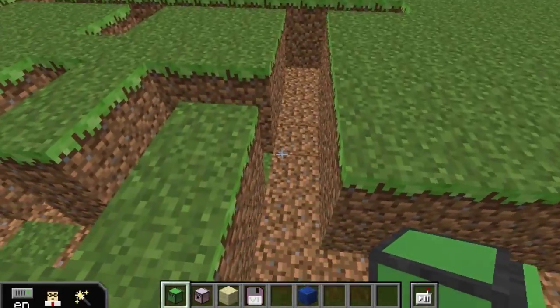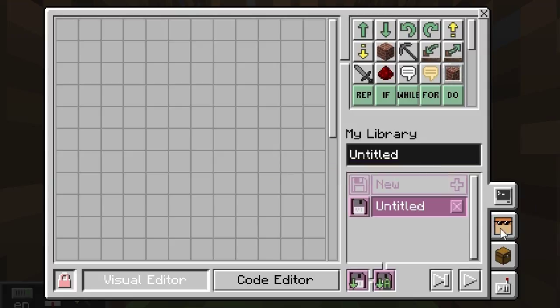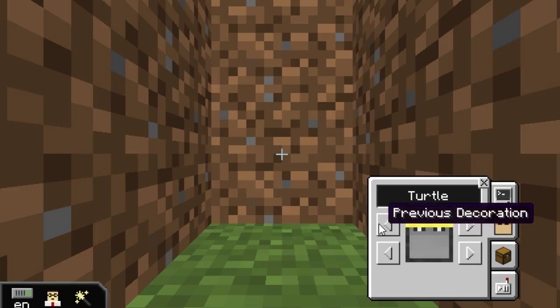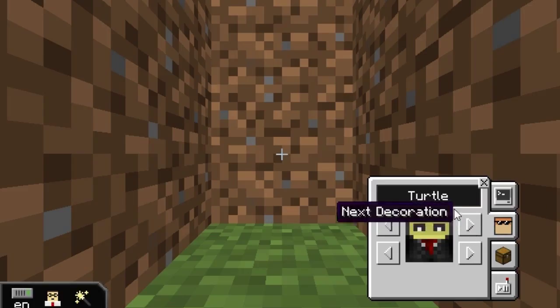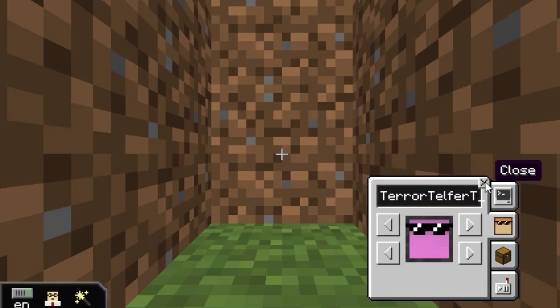Here's my little beginner's turtle — isn't it cute? Let's pop him in here. I want to customize him a bit, make him look cute. I like him like that, cute as a button — a little pink one. Yep, I said pink. We're going to call him the Terror Telfer Turtle — that's good enough for me. Okay, so we're gonna have that.